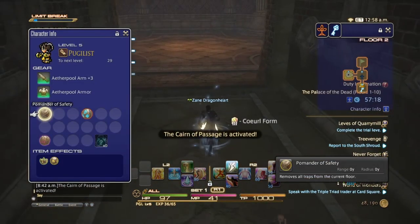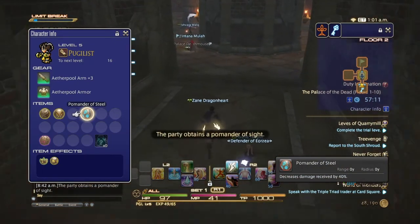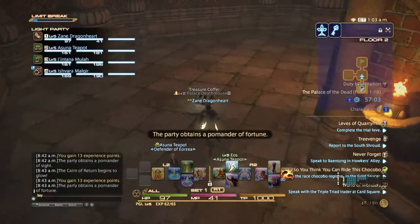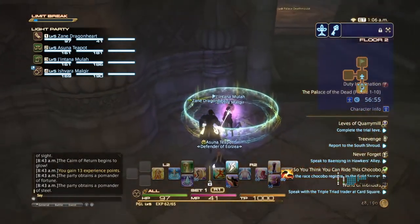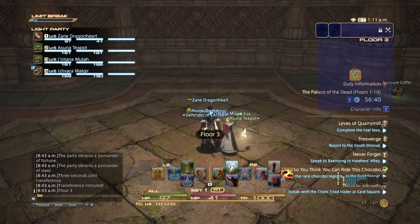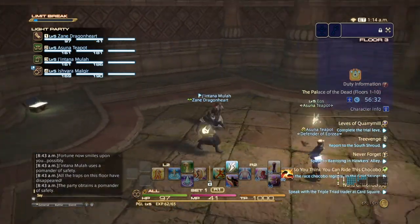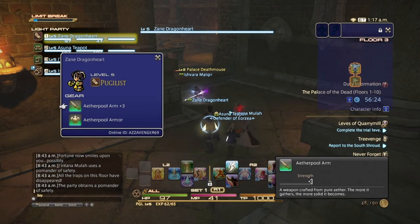In the character information you're able to see the palmanders. We have a Palmander of Safety which removes all traps on the floor, a Palmander of Steel which increases damage and decreases damage received by 40%, and a Palmander of Lust which turns into a succubus. We also opened a silver chest which gave us an increase in our arm or armor - I got a plus three, which is what a flare means.